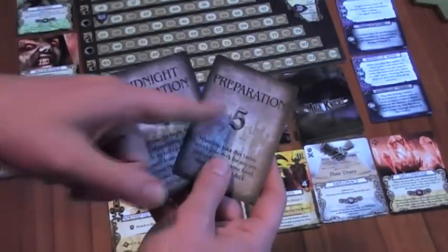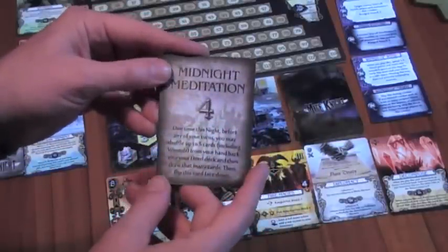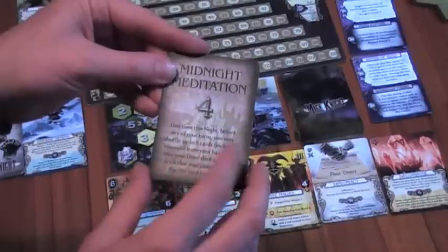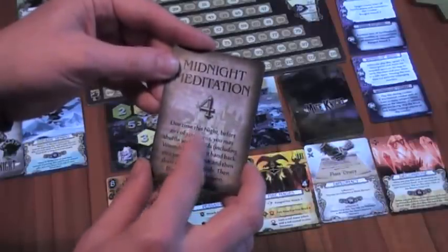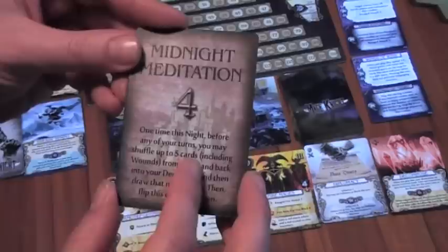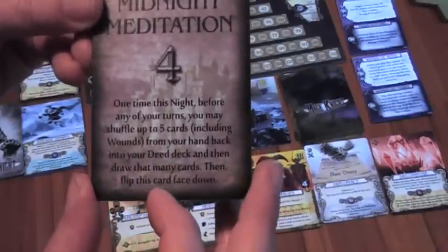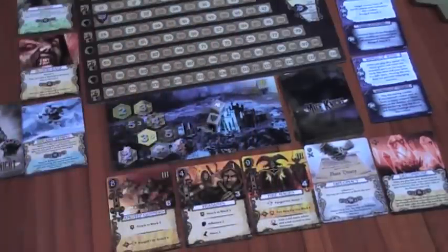I have four cards and the dummy has five, so I get to go first. I'll keep this card near my player area as a reminder: once this night, before any of your turns, you may shuffle up to five cards including wounds from your hand back into your deck and then draw that many cards. I'll see you next time. Bye.